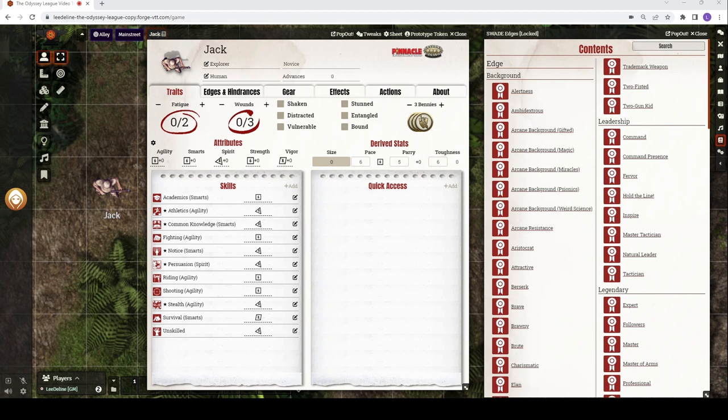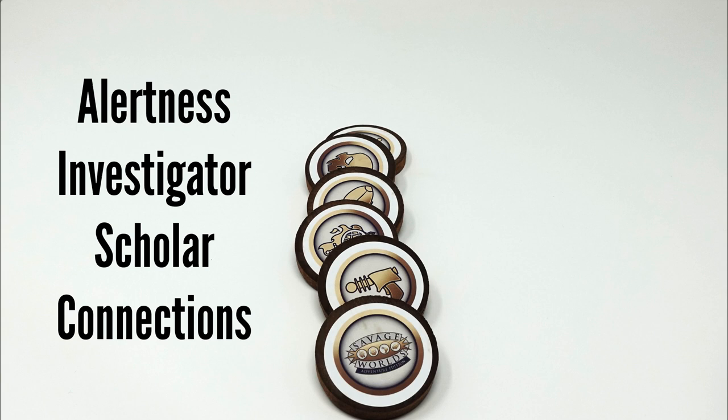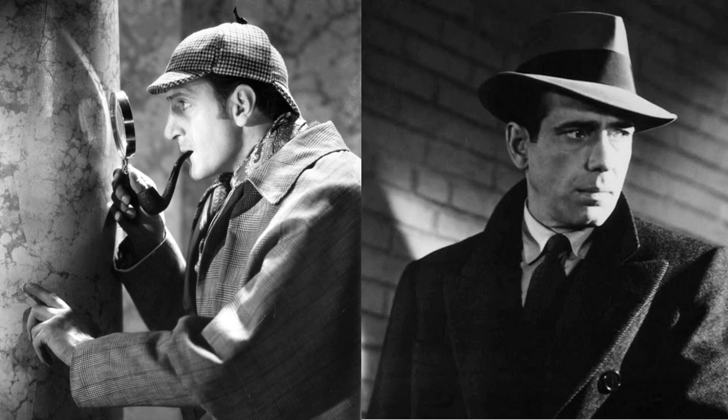Finally, the player looks at getting edges for Jack. Edges are special abilities that can really set your character apart and make them distinct from others. You can create two characters with the same profession and exactly the same attributes and skills, yet they can be completely different because of their edges. For example, two detectives: one selects Alertness, Investigator, Scholar, and Connections, while the other chooses Charismatic, Iron Jaw, Streetwise, and Strong-Willed. One solves mysteries by reasoning with intellect and intuition; the other is a fast talker who relies on toughness and determination — the difference between Sherlock Holmes and Sam Spade. That's the flexibility of edges in Savage Worlds.